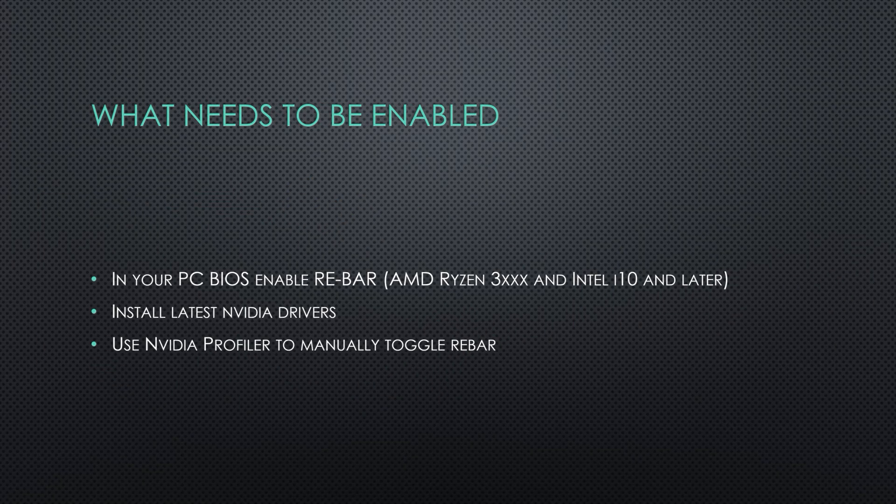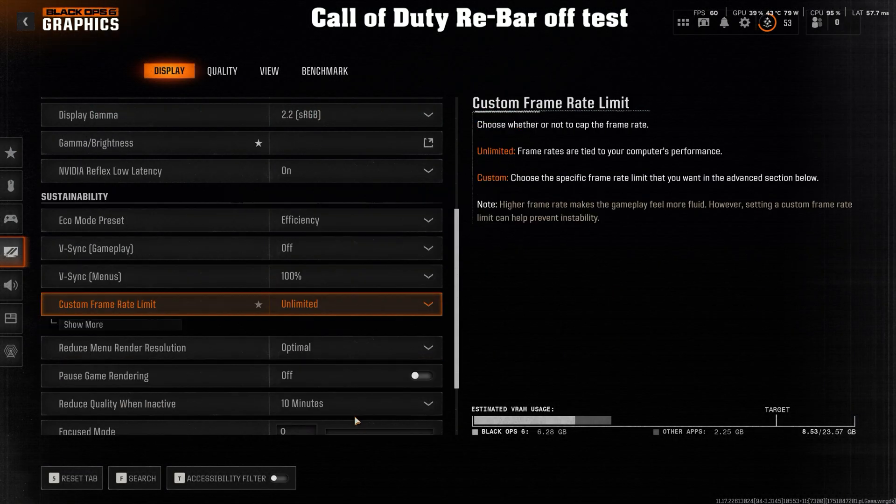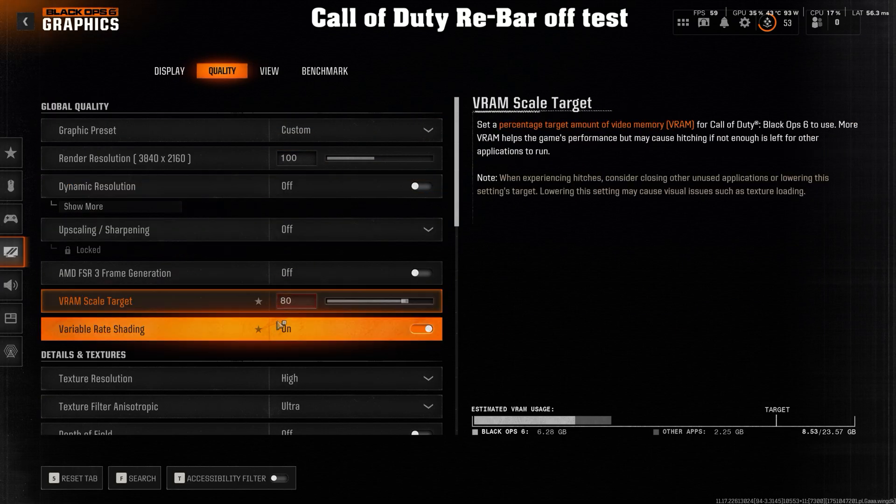This technology has been around since the Ryzen 3000 series and the Intel 10th gen CPUs. What you've got to do is install the drivers and make sure NVIDIA Profile Inspector is enabled, and then you force rebar to be turned on. Jump to the five minute and 30 second mark for the instructions.